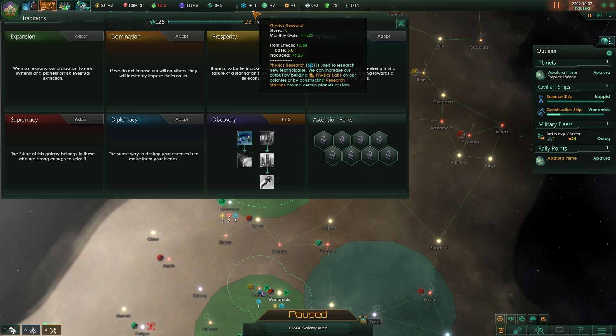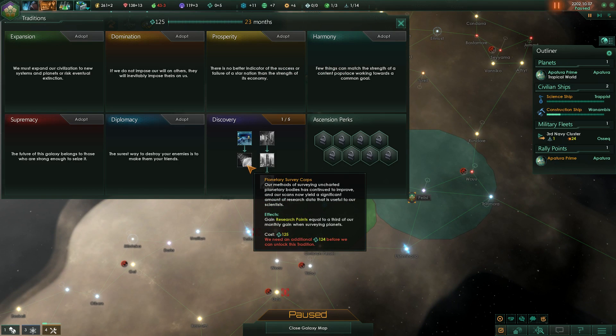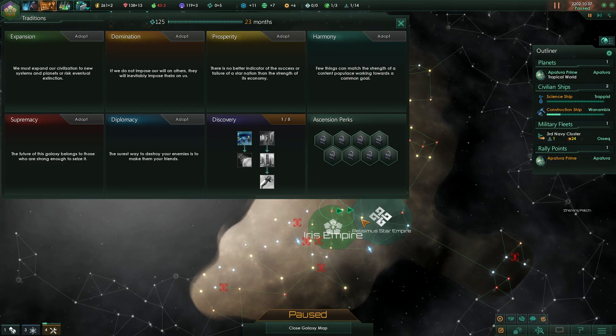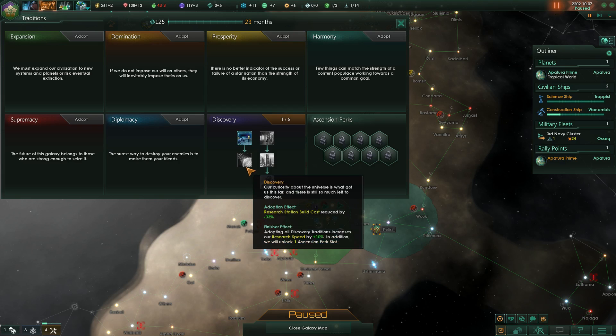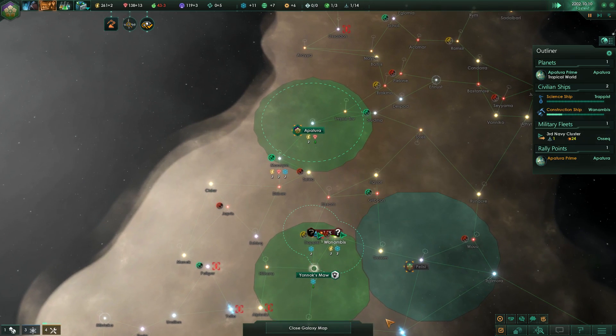I don't think I want to abuse having multiple science ships to get my science hyper boosted, because that's probably going to be changed in the next patch - it's getting a bit ridiculous. With three or four ships focusing on surveying especially early on, you can double or triple your science income, which is a bit silly.